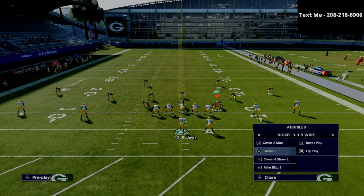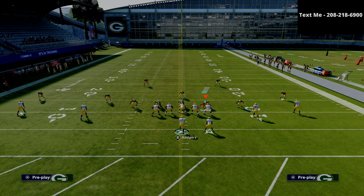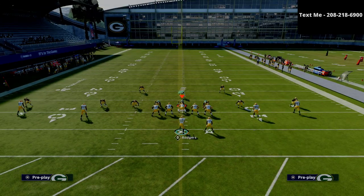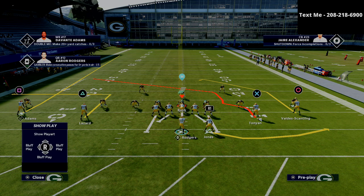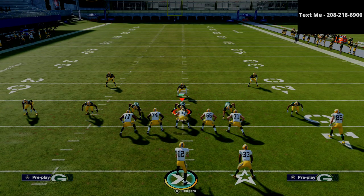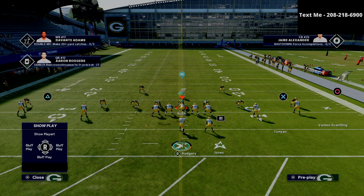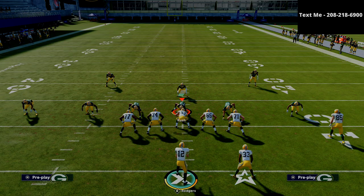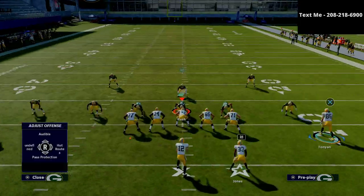Ideally when you run Y-cross you want the running back on the short side of the field — it's not always going to happen, but in a perfect world that's how you'd set it up. First I want to show this against Tampa 2. On the left side, it comes with a stock fade route that fades to the sideline — that's a little different from a standard hot rod fade, which is one step outside then basically a streak. This stock fade gradually drifts to the sideline, which lets you pass-lead away from the deep flat defender.